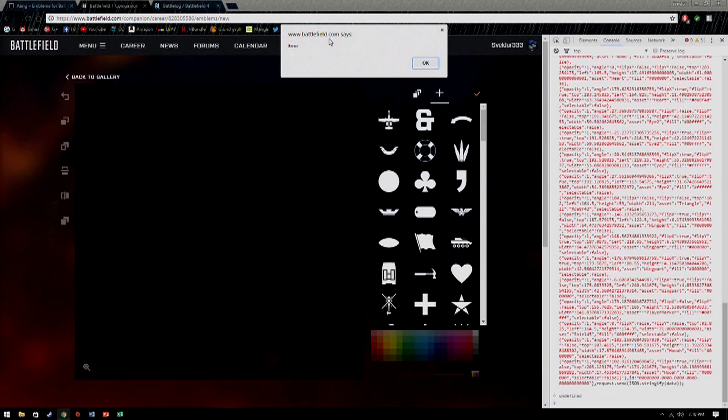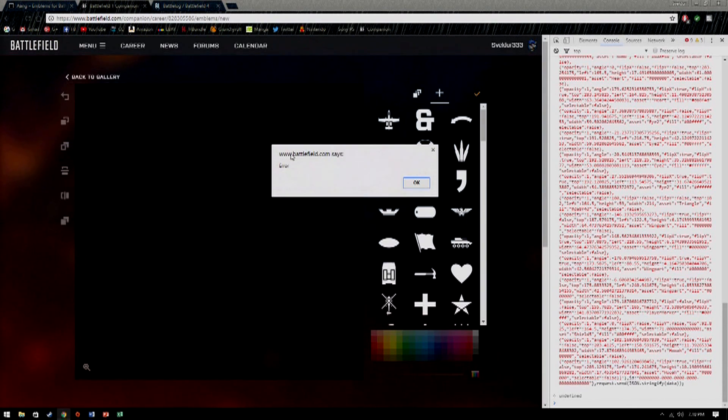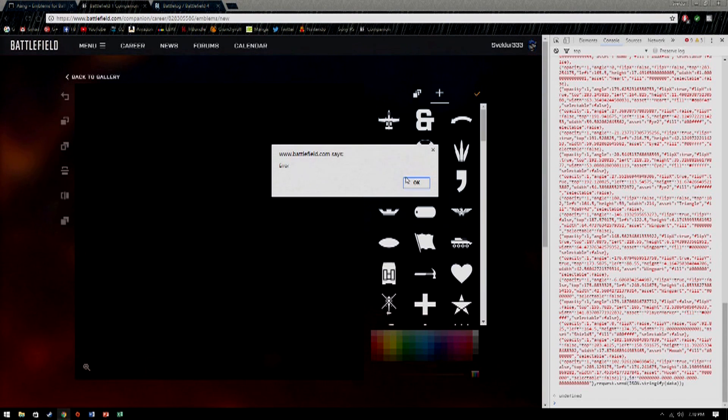Obviously it isn't working, but there's a little error message here that says www.battlefield.com says: Error. And to make it even better, down here in the console it says: Undefined. So what's the problem? I get this random error message and the word undefined in the console window, and the error message might look different in other web browsers, but it's the same idea.